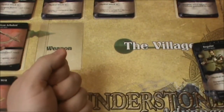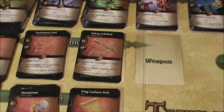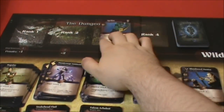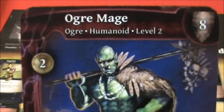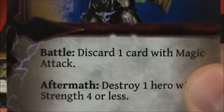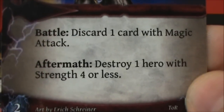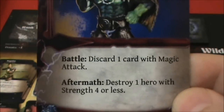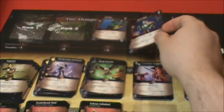My deck is now completely empty, so we'll need to reshuffle that before the next turn. As we finish this turn, the Ogre moves down and another monster comes out — an Ogre Mage. Discard one card with a magic attack. Aftermath: destroy one hero with strength four or less. I'll have to learn what all these keywords do, but that doesn't sound very good for me.